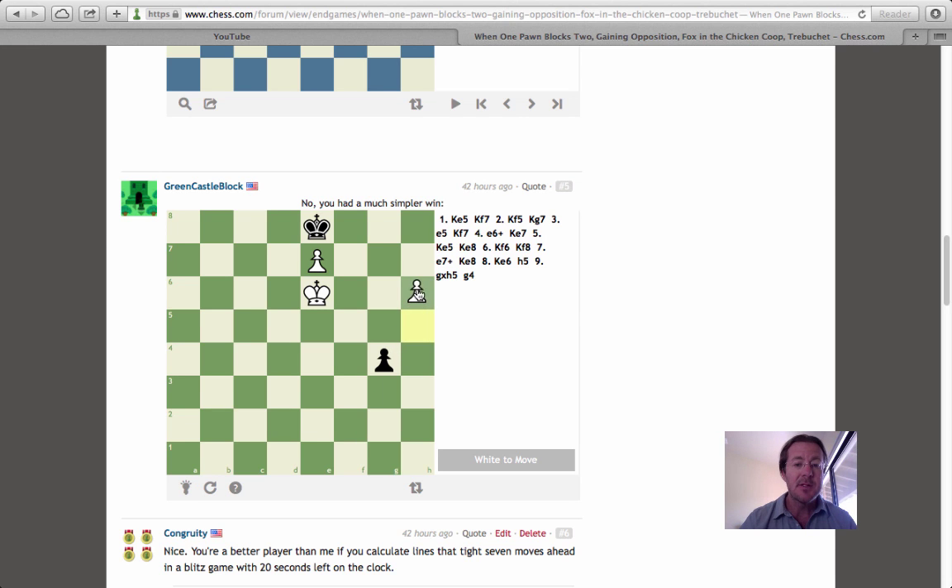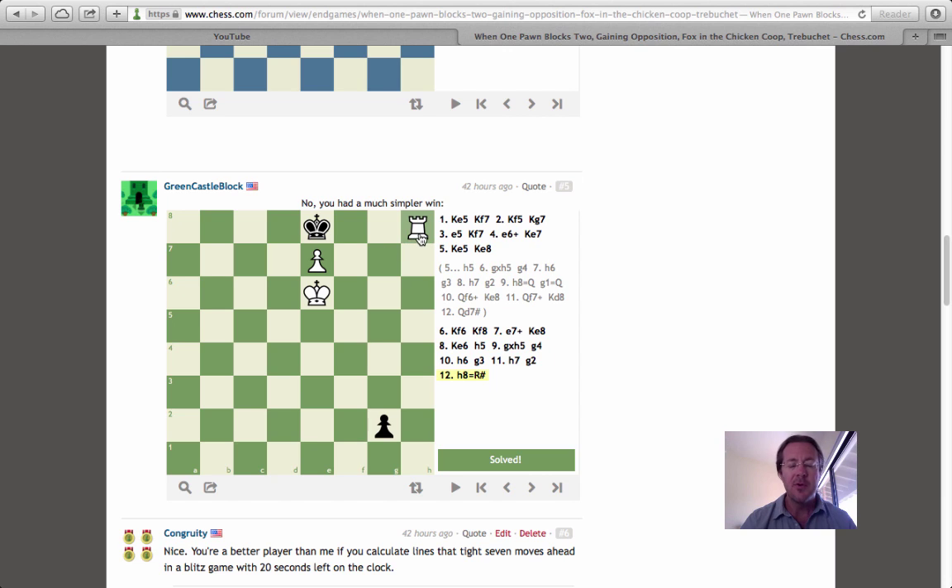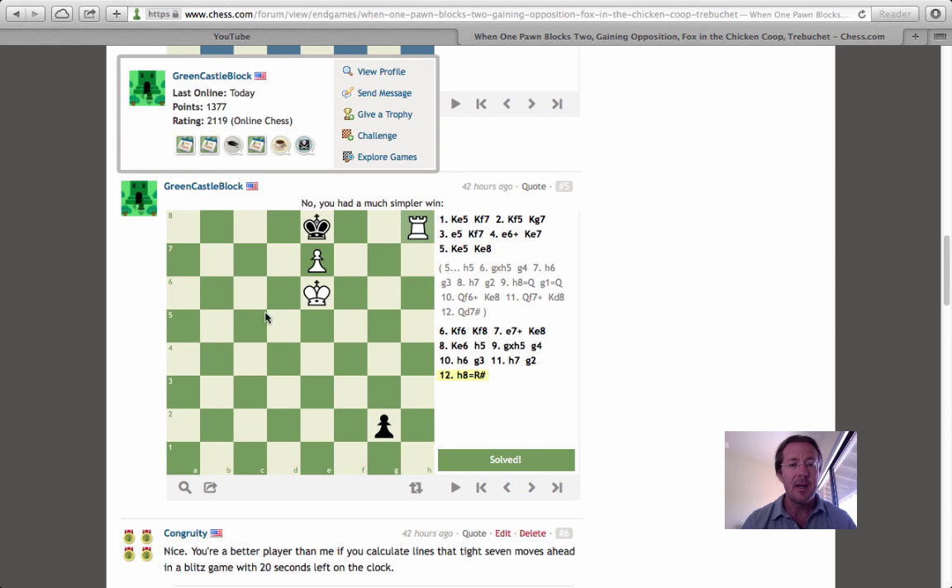Black's forced to move his h6 pawn forward, which enables white to capture on h5. This is a beautiful line because it's so tight — now white is advancing the passed pawn hoping to promote, and black is advancing his pawn hoping to promote. Unfortunately for black, white is one square ahead in the race and can force checkmate with a pawn promotion to either a rook or a queen. And at that point, it's checkmate. In the actual game I was playing blitz and was unfamiliar with this, so I played it as the fox in the chicken coop instead. But Green Castle Block points out this simpler winning line that ensures victory.